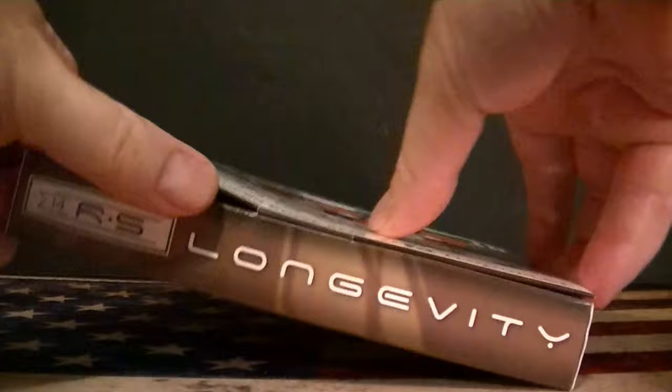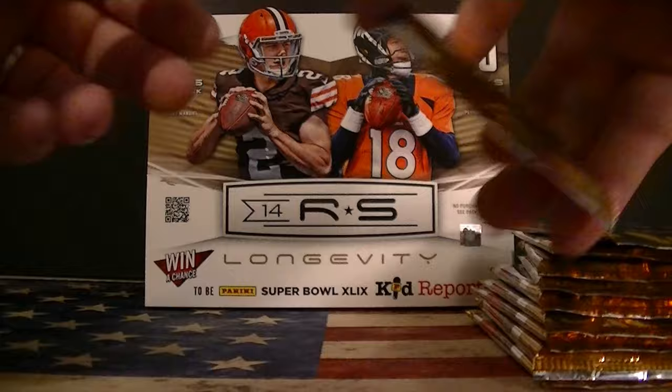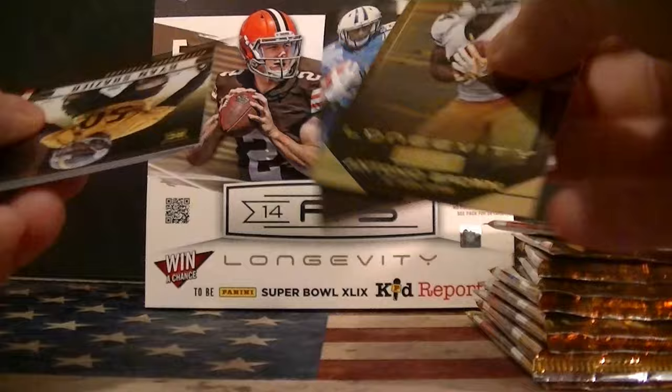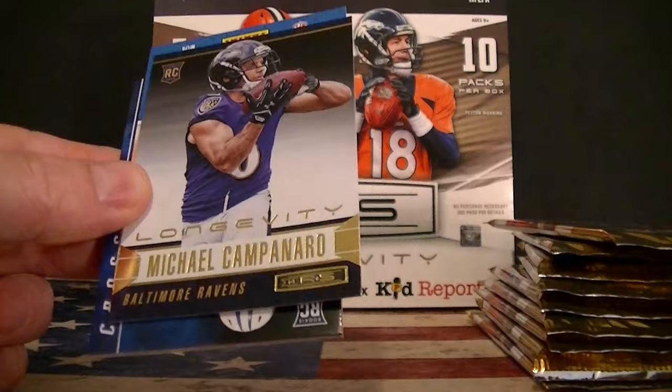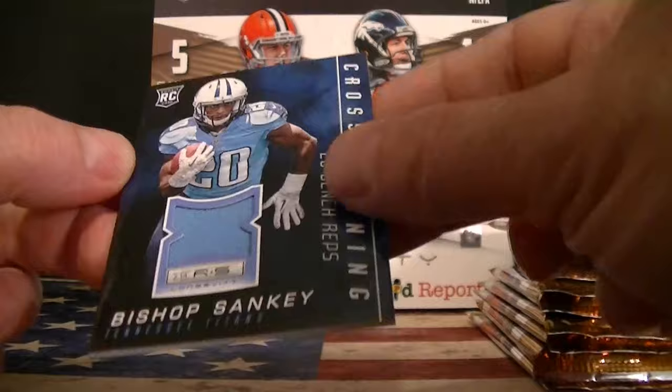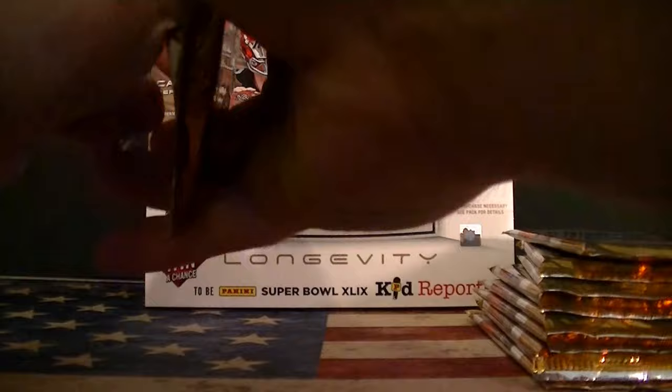4 hits, $25. Not bad. Alright, let's start. Here we go, pack 1. There's the design — Crabtree. Tony — we got a hit right off the back of the first pack. Tony Brown stands here, Rookie Card. And the hit — it's Rookie Bishop Sankey, Cross Train, 26 bench reps. Interesting. First hit.